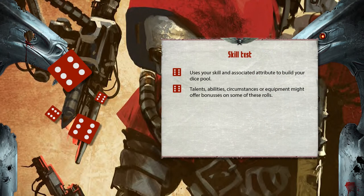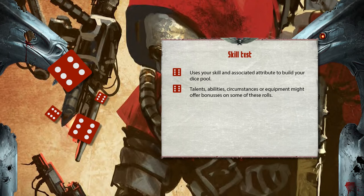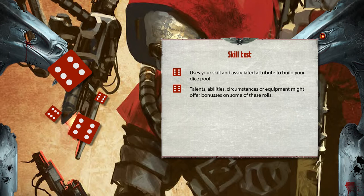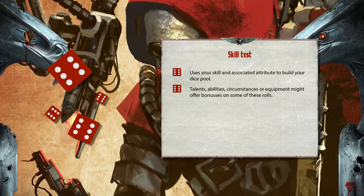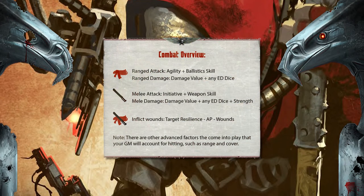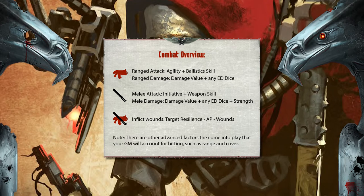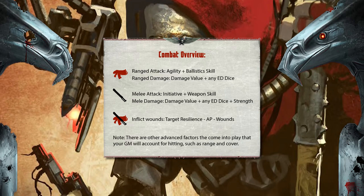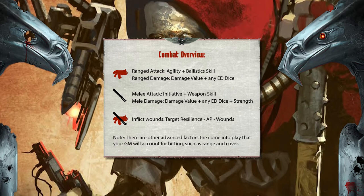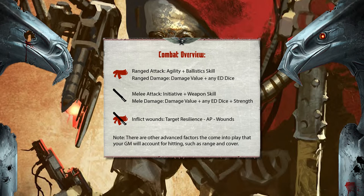A skill test is used for things like a medicae test to study a virus. Your character's relevant skill rating, talents, and other circumstances may grant bonus dice for this roll. Combat tests work slightly differently and will be covered in a dedicated combat video, but basically: a ranged attack uses agility plus ballistic skill; range damage uses the weapon's damage value plus extra damage dice.